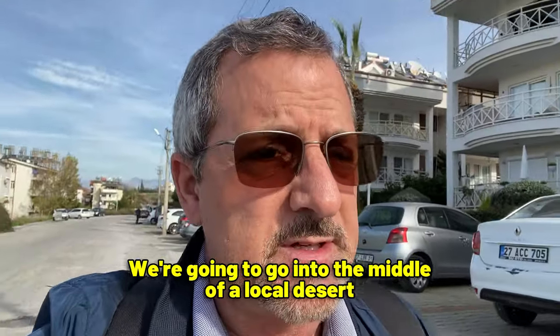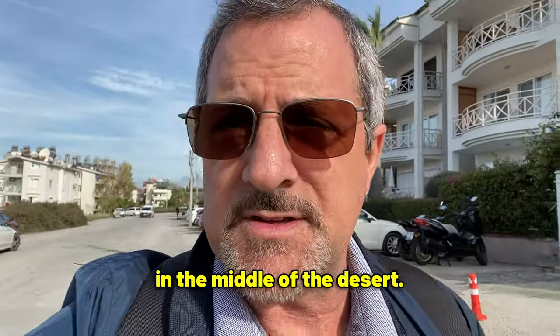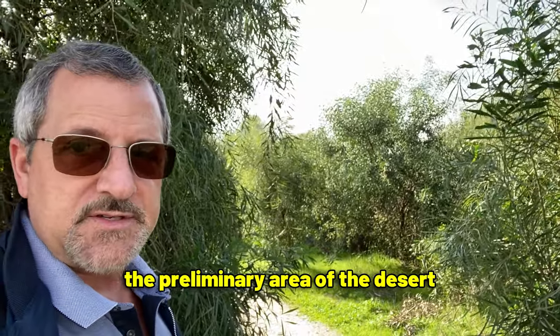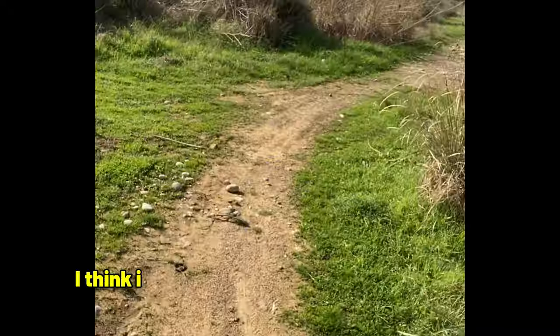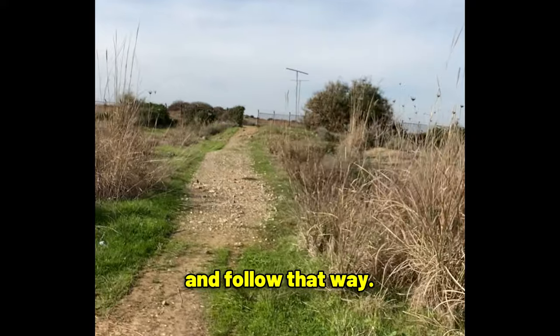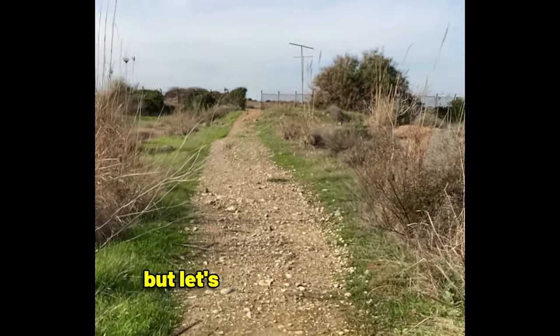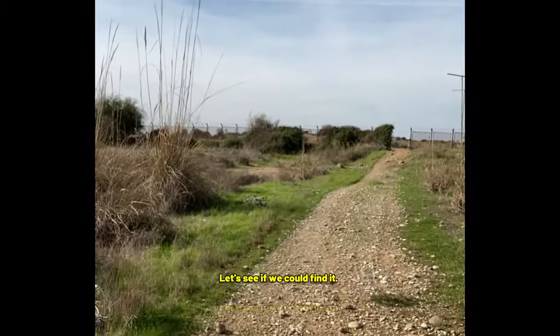We're off on an adventure today. We're going to go into the middle of a local desert to find this ancient castle. We're going to try to find it and hopefully we don't get too lost in the middle of the desert. So let's see how we do. We're about to step foot into the preliminary area of the desert as we go down this path and then head off that way a little bit and see what we find.